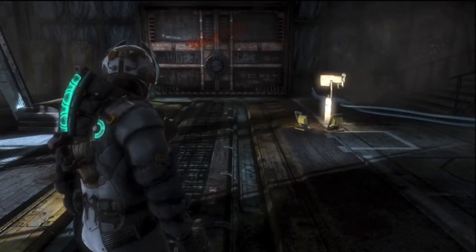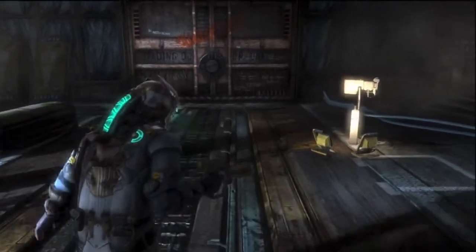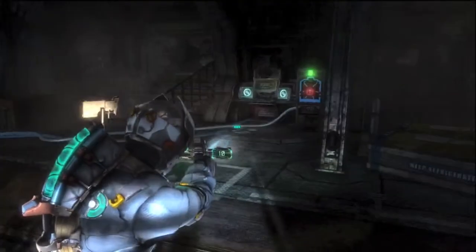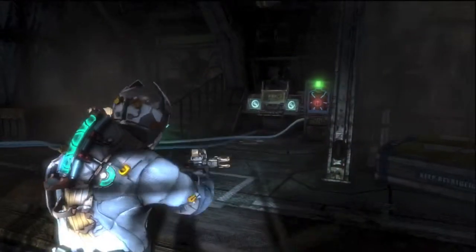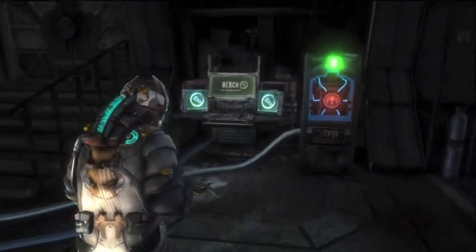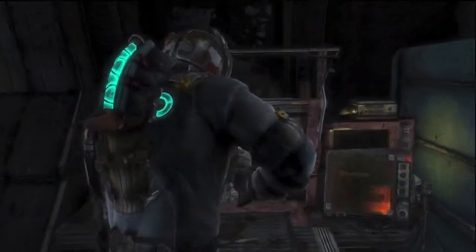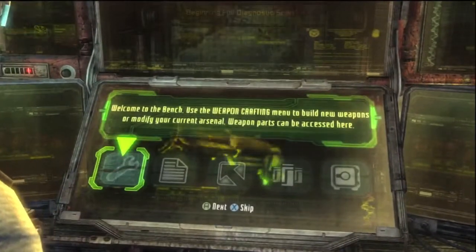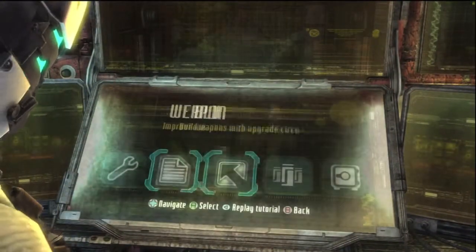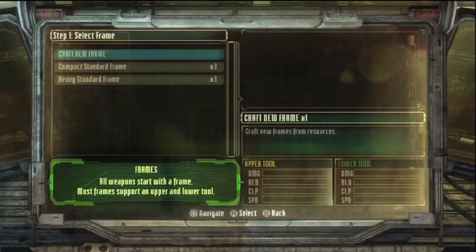Hey guys, what's going on, it's majority4124 here. This is kind of a tutorial — well, not really a tutorial, but it's showing you one of the weapon creations I made on the Dead Space 3 demo on the bench. I don't really know why I'm calling it this, but I'm calling it the Purifier. It's actually a pretty good weapon.